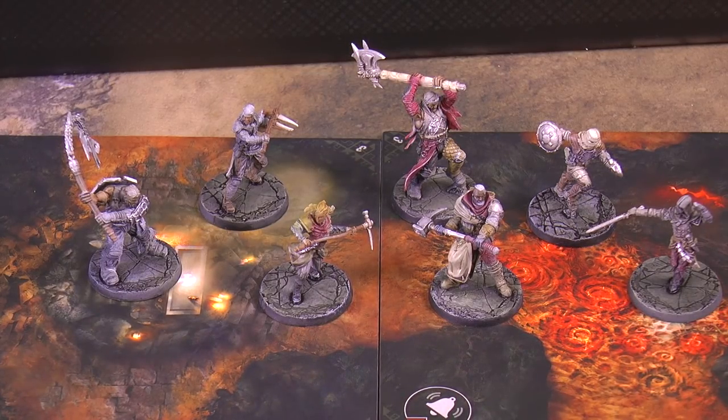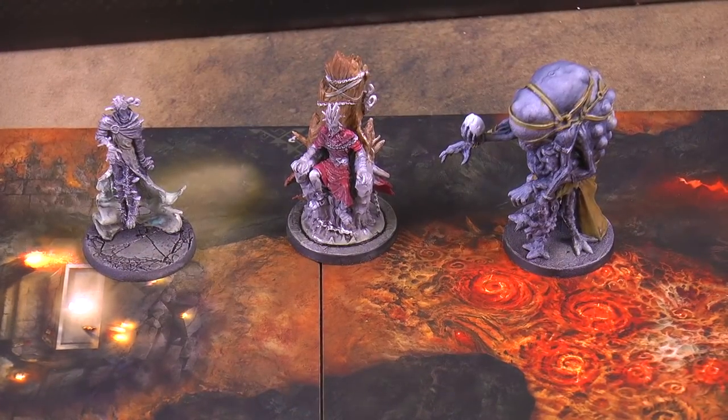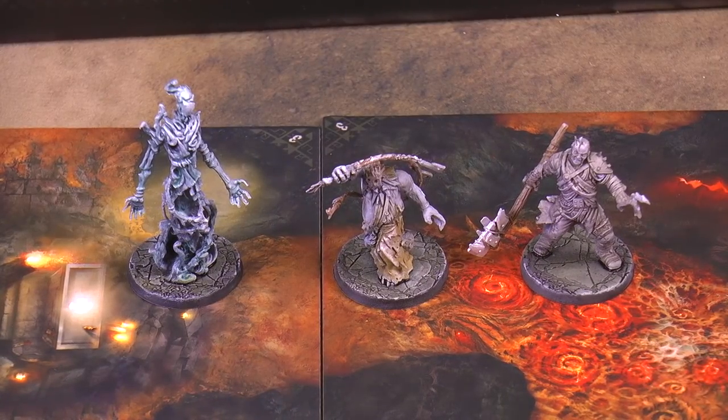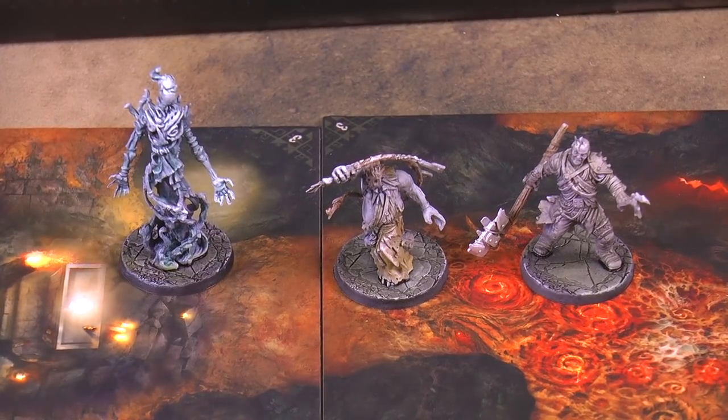Here are the different heroes. There's the Redeemer — usually you've got him plus a combination of the others. He gets special powers and can do a little healing, but isn't used in every scenario. Here are a couple more of the different demons you can use in the game. There's a lot of variety in the sculpts and I really like these miniatures. One of the draws to the original was the pre-painted minis, but I'd definitely recommend painting these — they're really nice to paint.